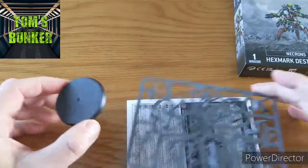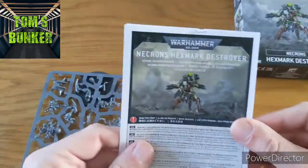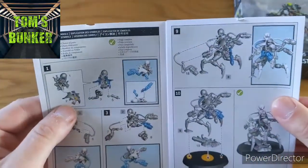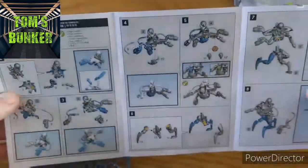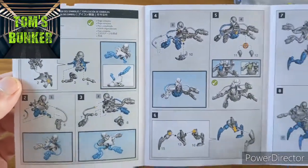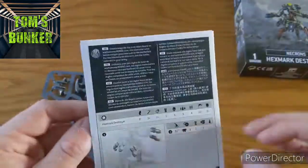So obviously it's a one sprue kit. The base — I imagine he's the same size as the Skorpekh Destroyer, just with guns. And he is, yeah. It looks like quite an intricate build, but you'd expect that with all the pipes and cables and so on and so forth on his back.